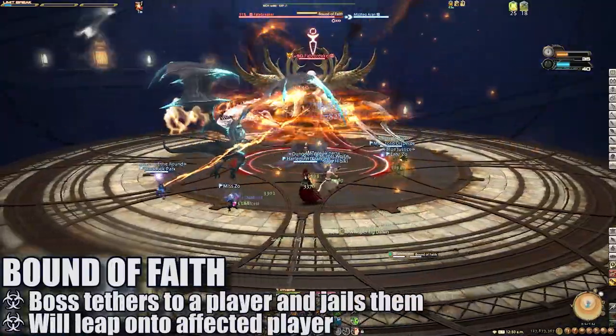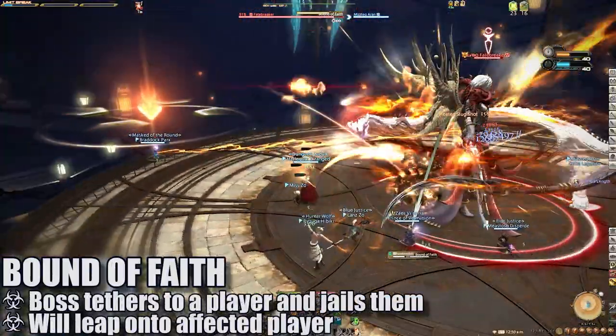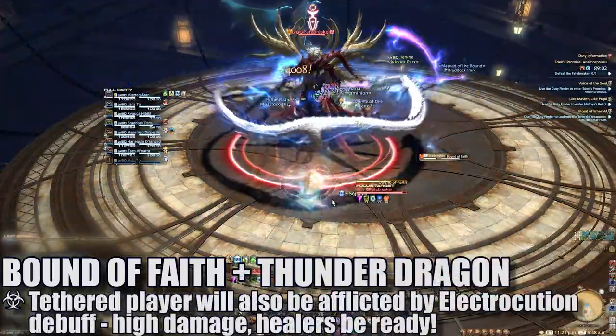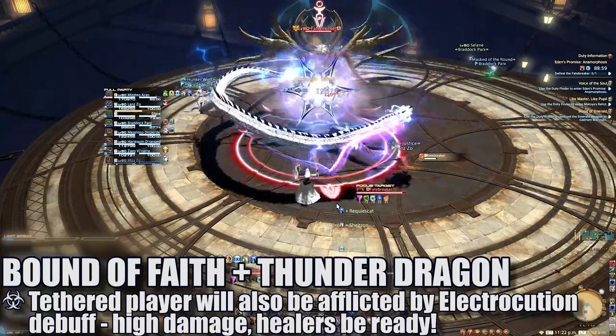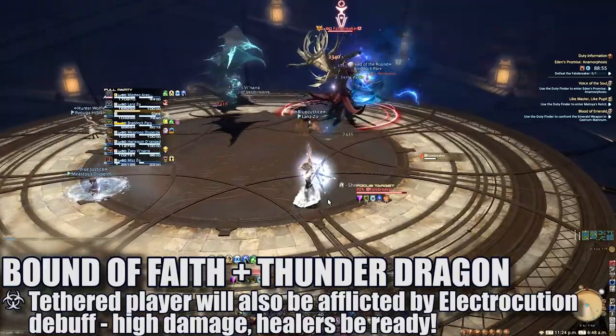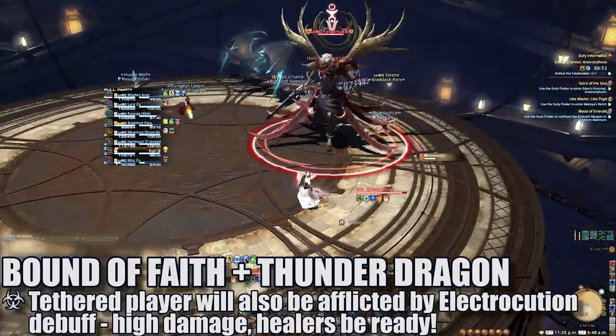Bound of Faith will have the boss tethering to a player before trapping them in place and leaping in their direction. If the dragon is glowing blue, the targeted player will be afflicted with an electrocution debuff that deals a high amount of damage, especially when ticking during the damage of incoming mechanics. Players, be sure to keep an eye on this player until their debuff falls off.